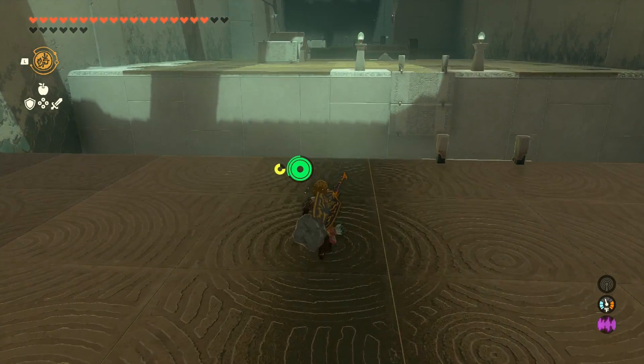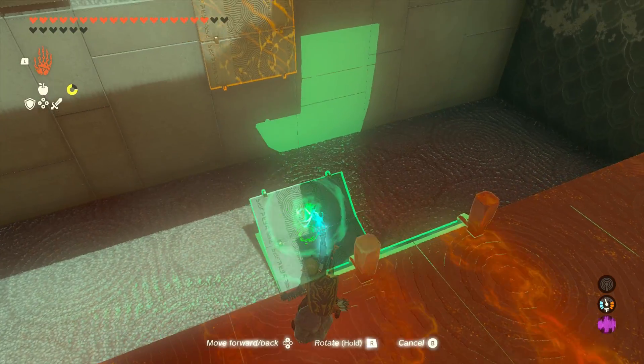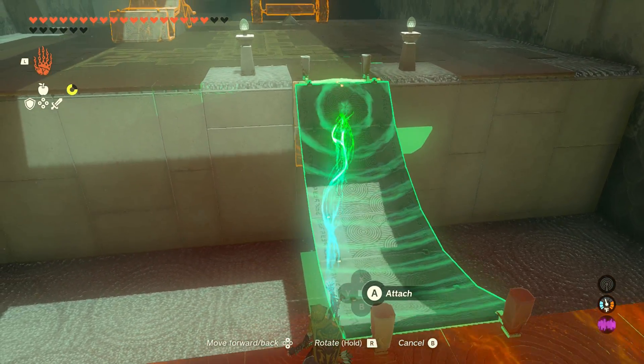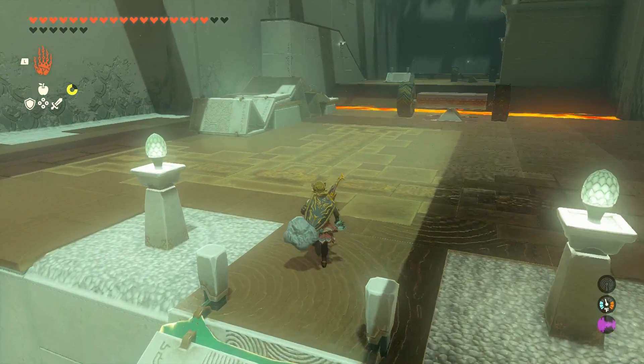Once you're ready, you want to come over here, and then we need to rebuild this bridge right here. So you want to take the Ultra Hand, grab the last section of the bridge, and then attach it all the way to the top. This way it is taut enough to allow you to walk over it.